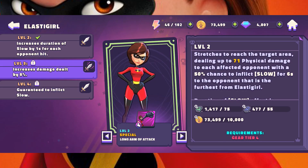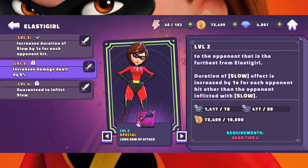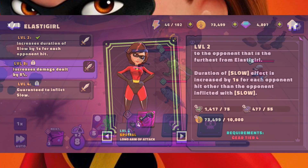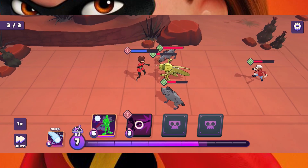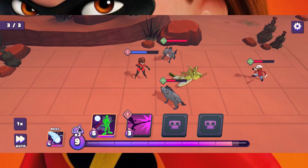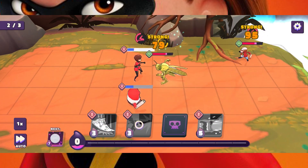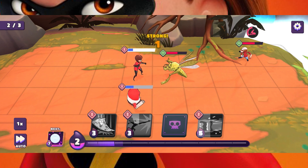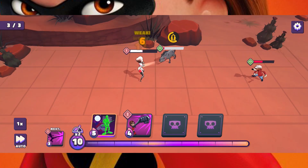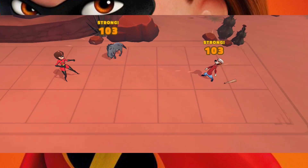Her second special ability, Long Arm of Attack, costs 4 magic, and she stretches out her arm to punch an area, and the furthest opponent has a 50% chance to get slowed for 6 seconds. At max level, the damage is increased by 5%, the slow duration is increased for each opponent hit, and slow is guaranteed. Another good ability to max out, and good to combo with someone like Arya. Her area of damage is more than just a straight line.